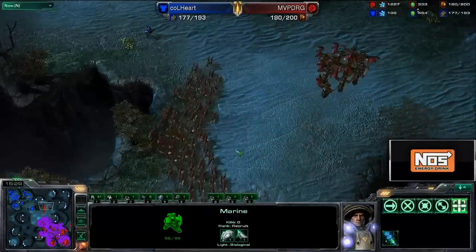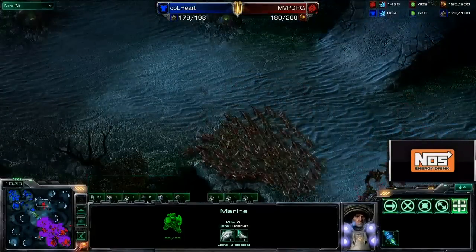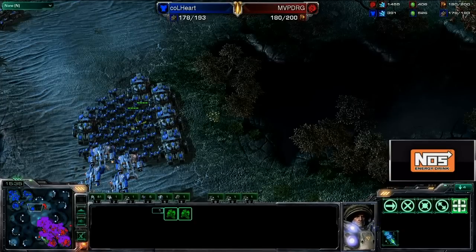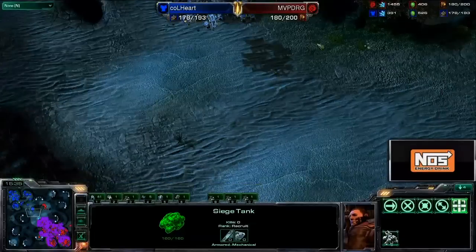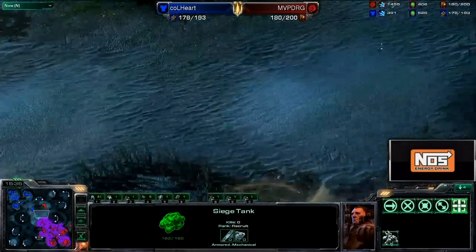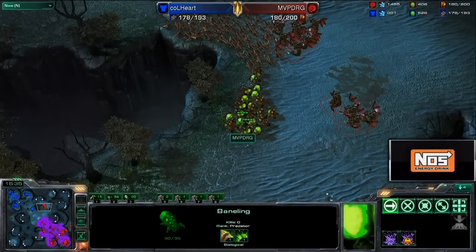Here comes DRG, every unit aggressively positioned, ready to attack, ready to do some sort of damage. Heart has to be very careful. If you're Thorzain and do no real drops in the matchup, you have to slowly walk your tanks up and always make sure that you're not unseaged when his Banelings come rolling in — that is the difference between an easy win and an easy loss.